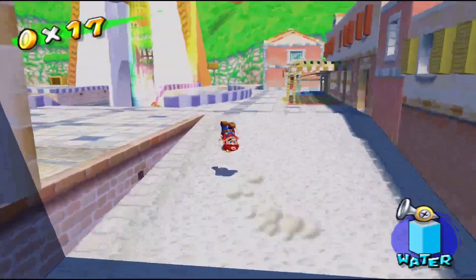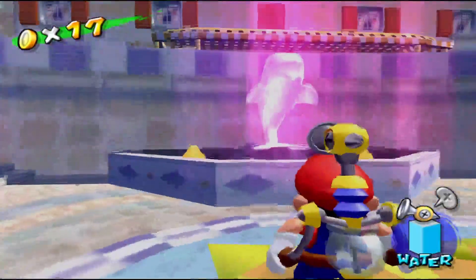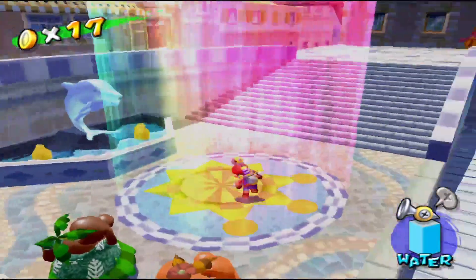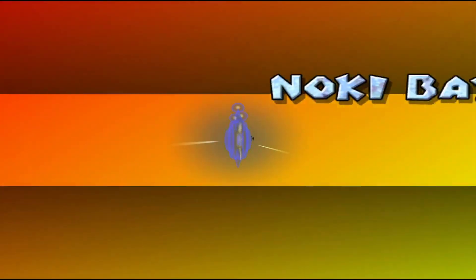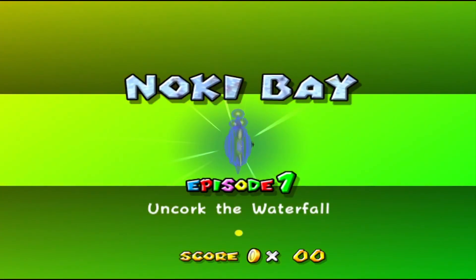This one actually opened up a while ago but we had to finish up our other worlds before we even started with this. So you just stand in this beam of light here, look into the sun, and there we go. Noki Bay — uncork the waterfall.